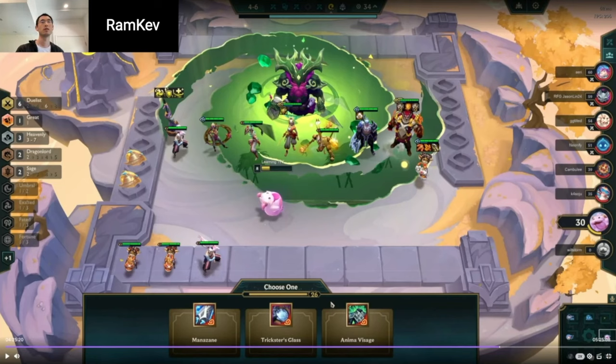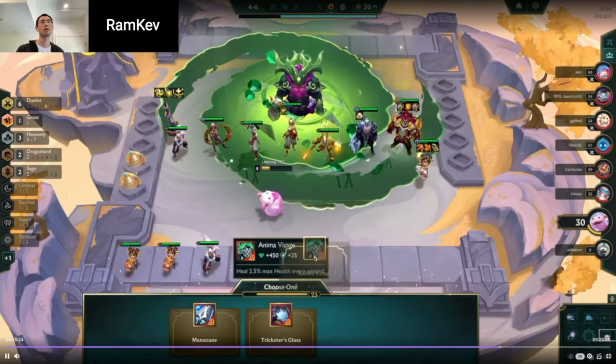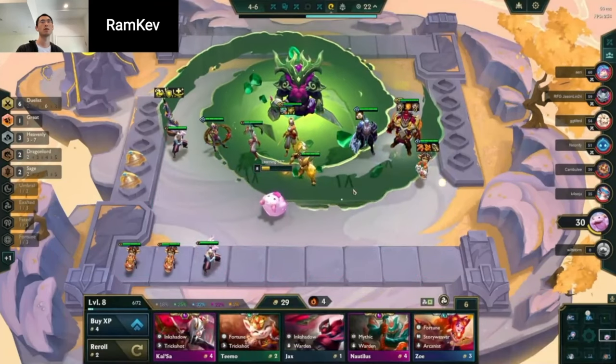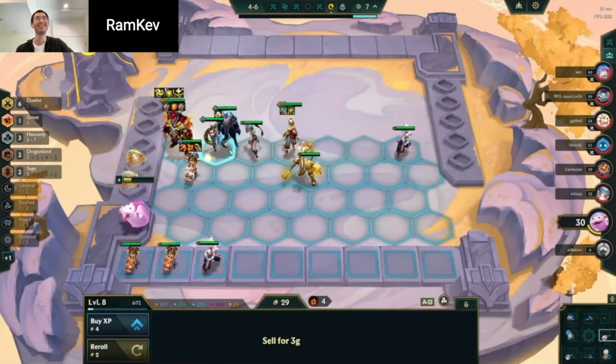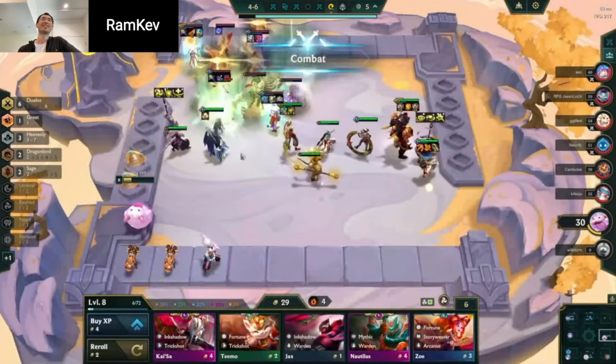The big thing here — Anima Visage isn't great in this spot just because she's not actually a main tank. I kind of figured that out later. She just dies so fast. More effective health on the board is probably going to help you out a lot better.